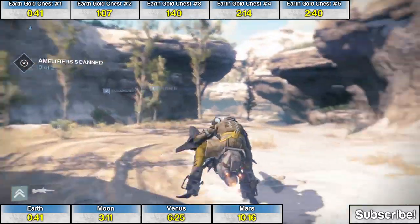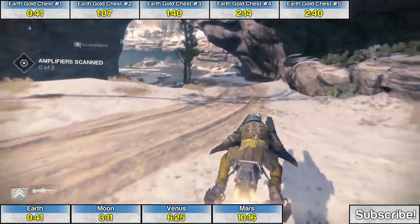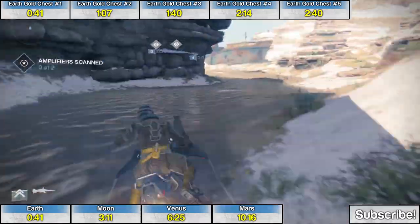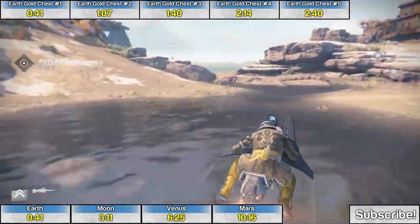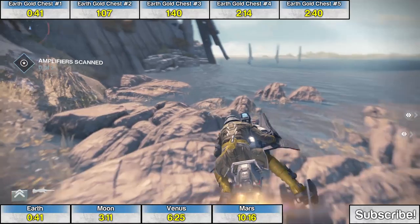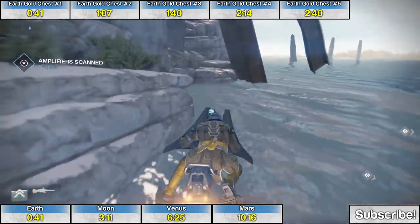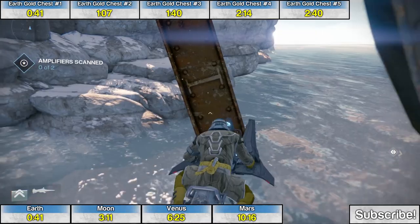Golden chest number four is not too far from the previous chest. During the mission Warmind, after that large waterfall, continue to follow the river all the way down to the water. Once you hit the shoreline, turn left and follow the shore a little bit further around this odd structure. You'll see the fourth golden chest along the beach.